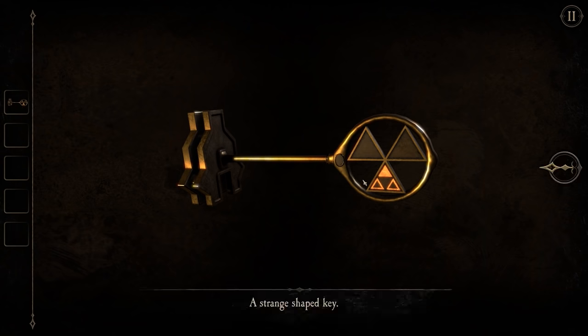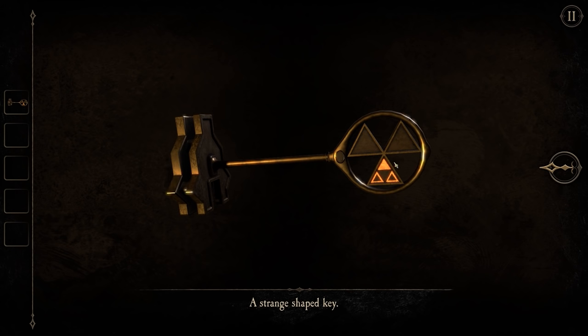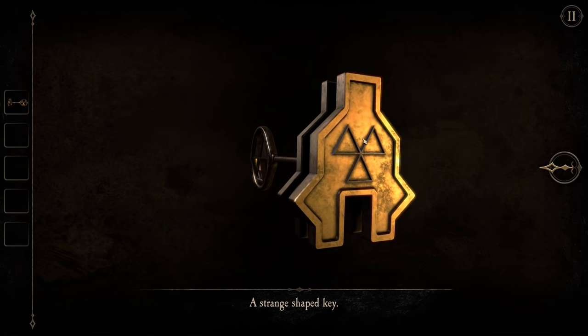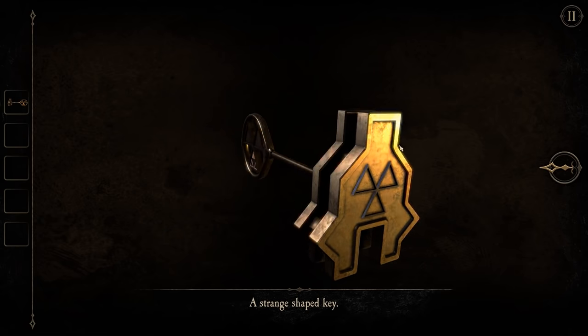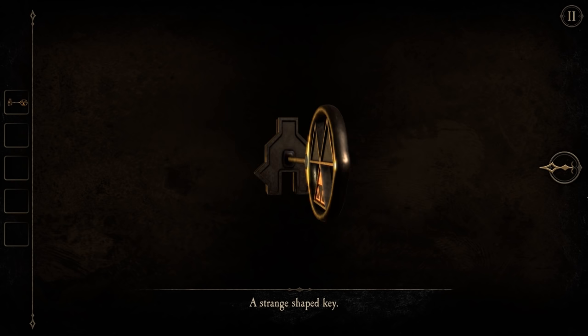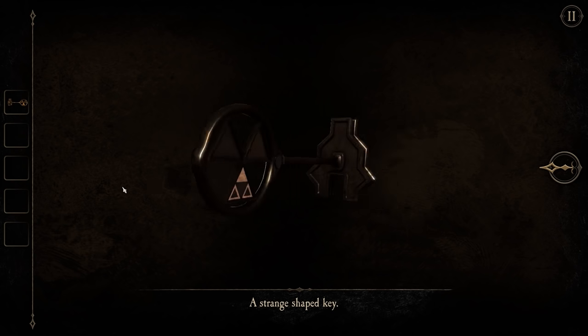Just like the other one, let's examine it. It's got a triforce symbol on it. Oh yeah, I see what you mean. It is a strange shaped key. Very odd. I can't twist that bit around. That's on both sides - I don't know if that's important.